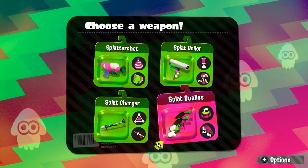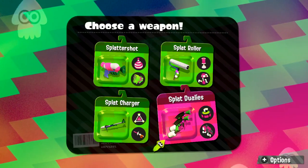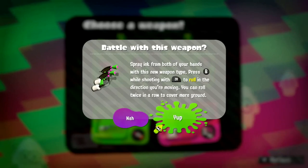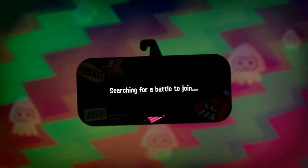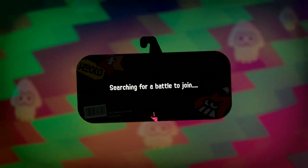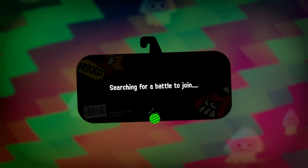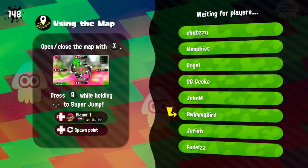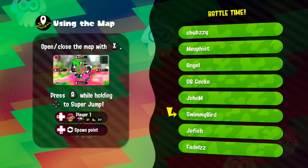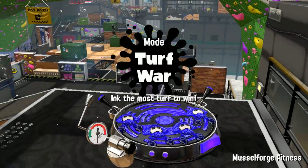I'm going to start with the Duallies, because it's the brand new weapon with a new sub and special, so you get all this new stuff. There's something I really want to try — you can roll with the Duallies. If you watched my first Global Testfire, you saw me rolling around, shooting at people, getting that condensed beam with the two guns to do more damage and fire faster. But there's another thing you can do that I didn't realize: if you're firing in the air, you can actually do a tactical air dodge squid roll down to the ground, and we're going to try that out.